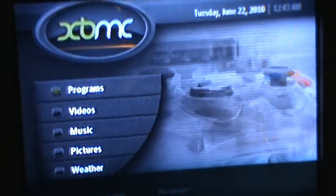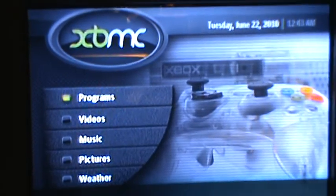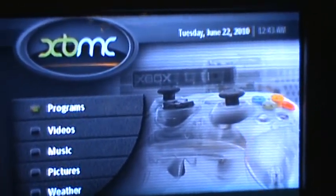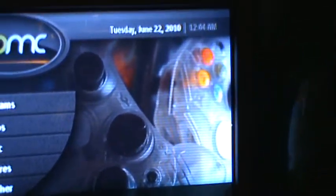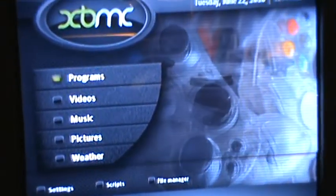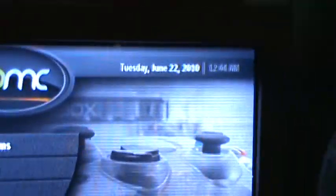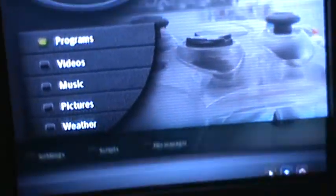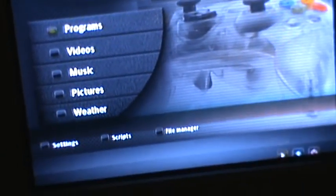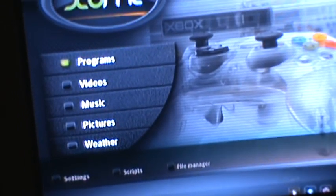I need to change the time and date on this thing. I bought another Xbox today, so right now I've got two softmodded Xboxes, and I'm bidding on a hard drive to upgrade this one. I'm bidding on an 80GB hard drive. For my purposes, I just want to be able to copy maybe four or five games.